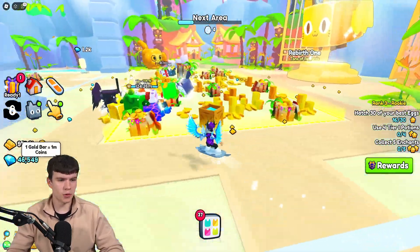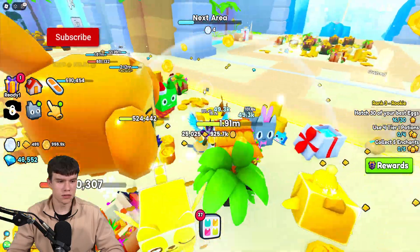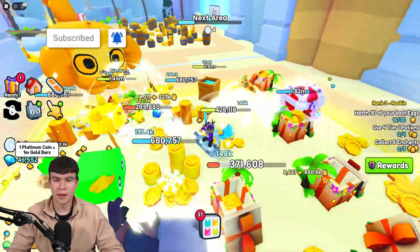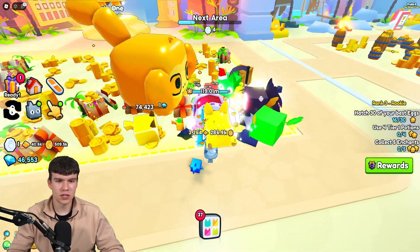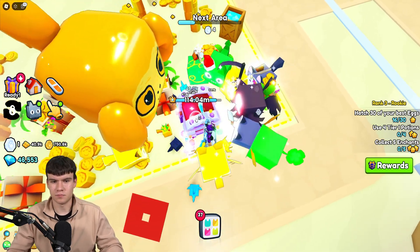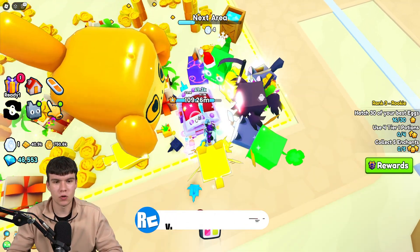Well, pretty much, if you guys remember, we got Gold Bars for getting 1 million coins. And now, as you can see, I've just got a Platinum Coin. We get Platinum Coins for getting 1 million Gold Bars. So that's essentially how that works — you get Platinum Coins once you get 1 million Gold Bars.